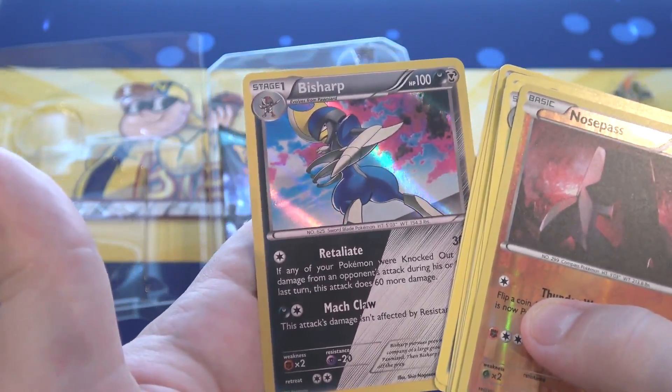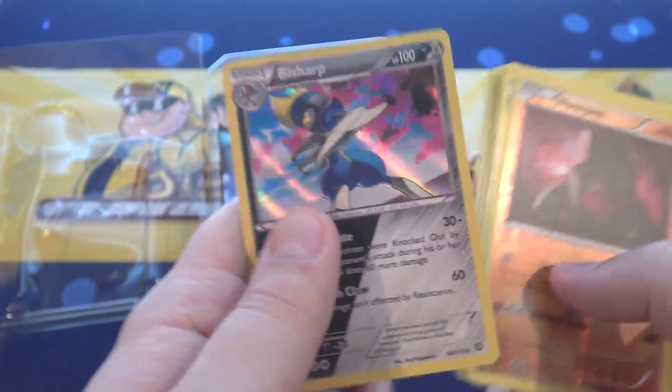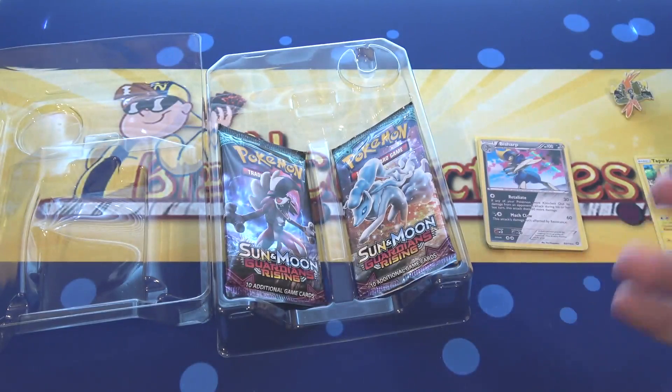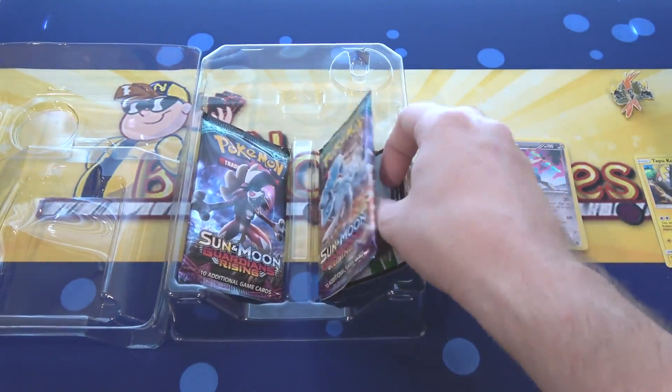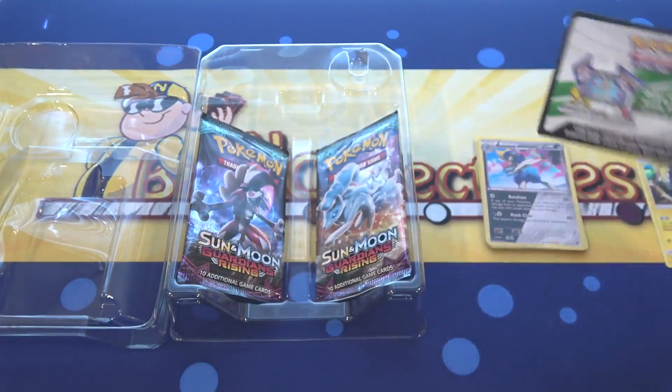That is awesome looking. The shiny version of Bisharp is blue instead of red, I think — that's pretty cool. I'd love to get that in the actual game. One of my friends got a shiny Bisharp at some point and it looked awesome. And here's the code card — you get the promo card and all that with the code. I'm keeping this for myself.